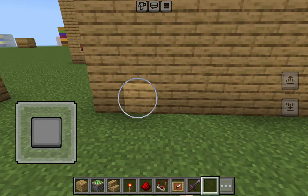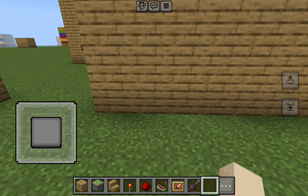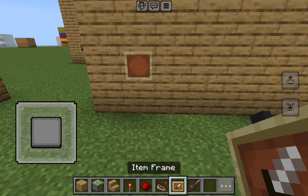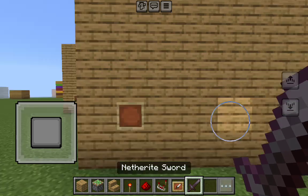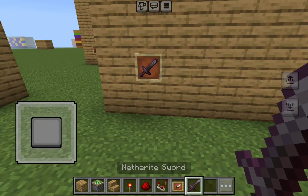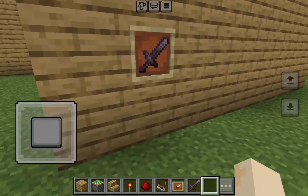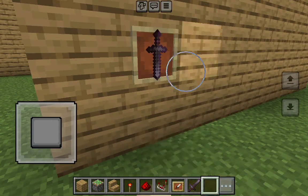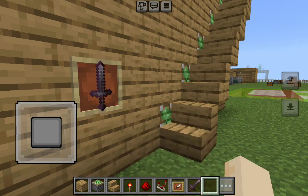Then you're going to find this one block away from the edge. Find that block and grab an item frame on the very end, and grab any sword of your choice and put it in there. And you're just going to twist it while clicking it. And look at that — there's your stairs.